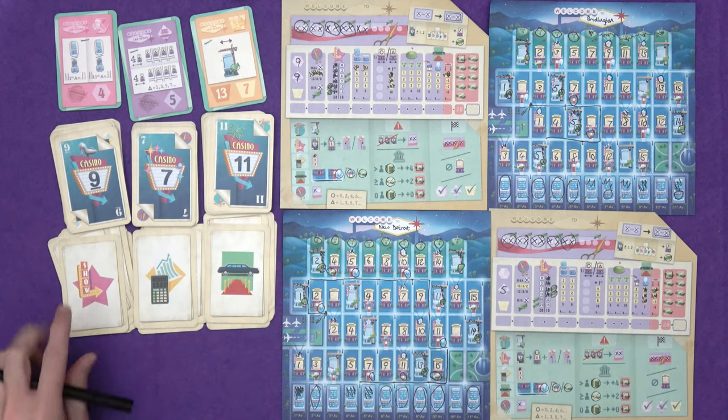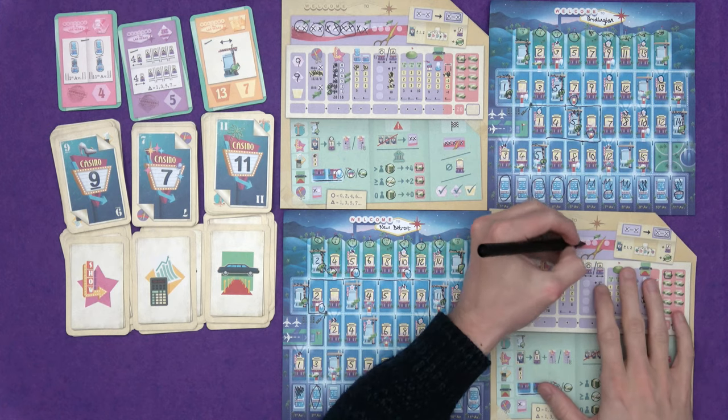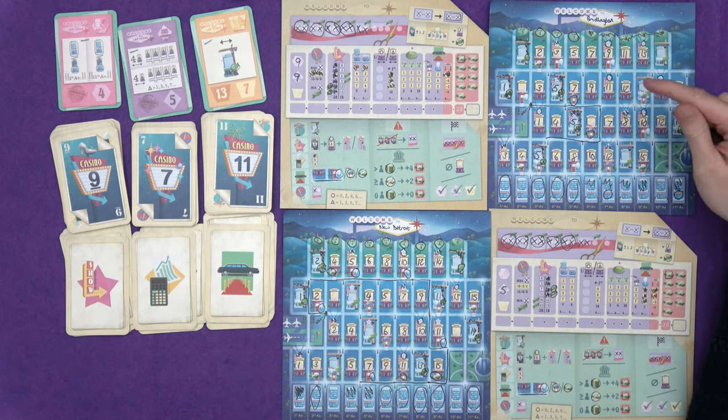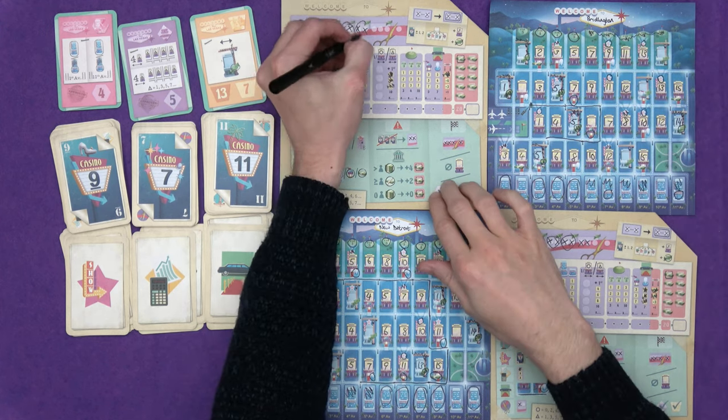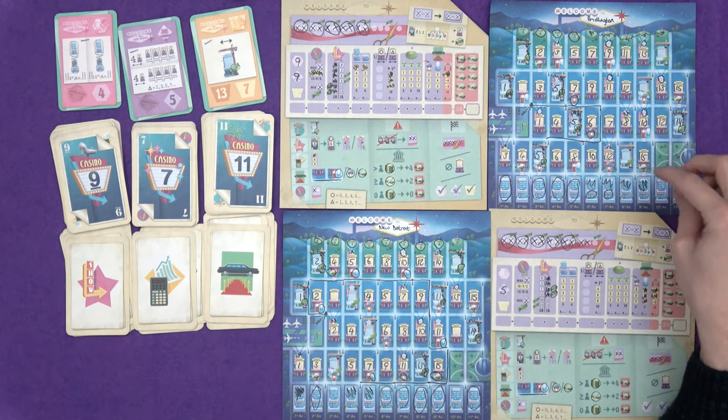Final turns approaching: nine show, seven improvements, eleven limo. Sounds bad for me - I can't put anything down and haven't got any bonuses. Game ends when we're all full up or somebody's full up on the inauguration track, which, next time I can't fill something in... Marty is going to make this a six using a bonus so he gets this bonus and this avenue done.